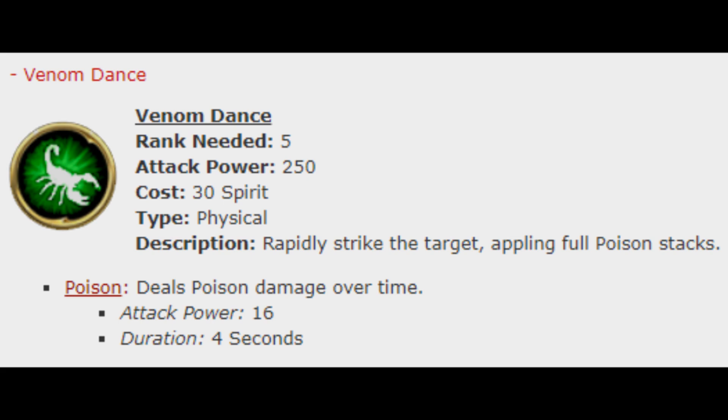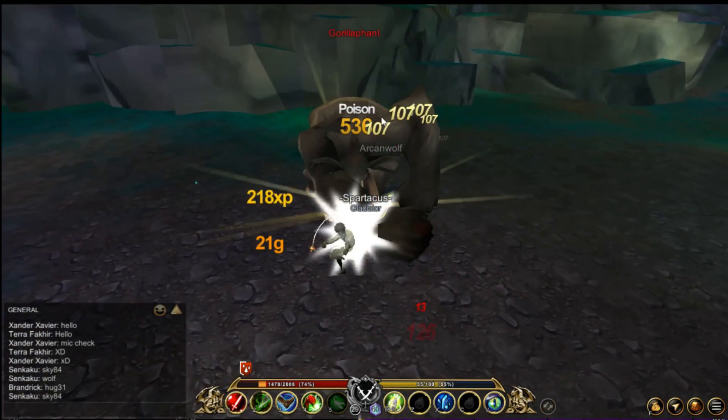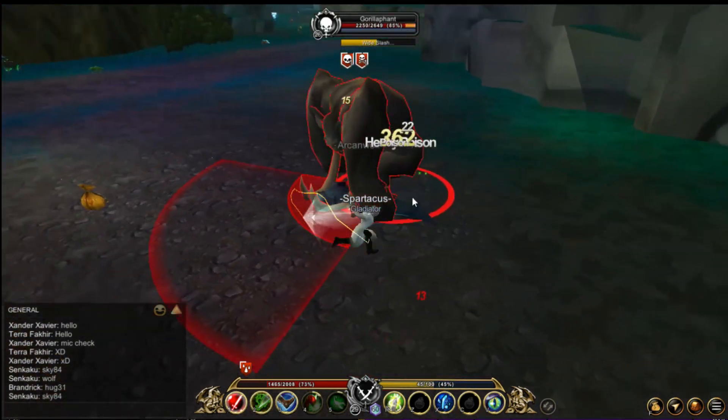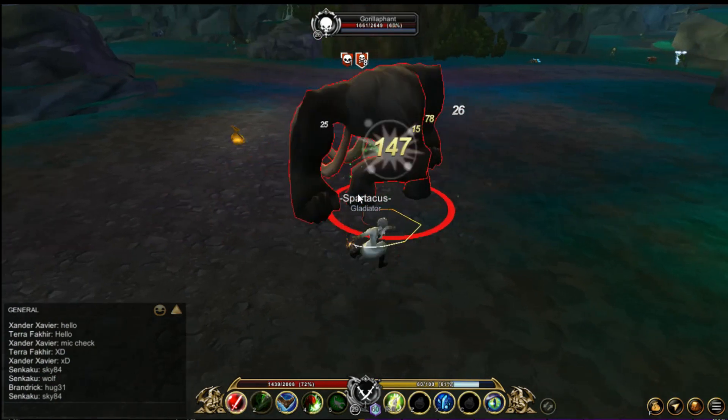Now for the ult, called Venom Dance: rank needed is 5, attack power is 250, costs 30 spirit. You rapidly strike the target, applying full poison stacks. Also, if you have used your third skill, it can reset its cooldown if you use your ult.